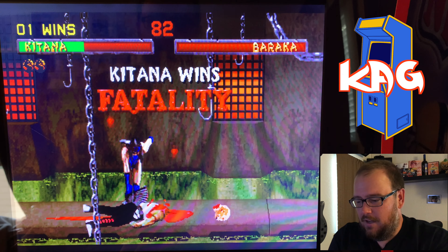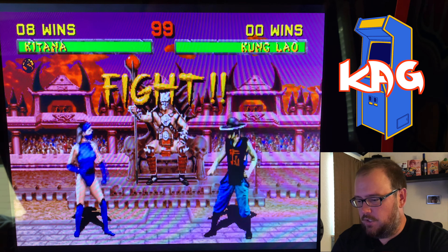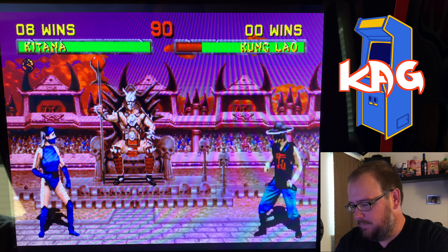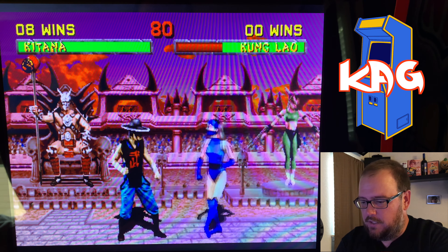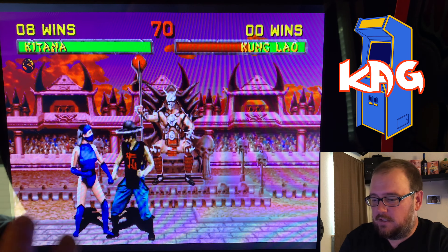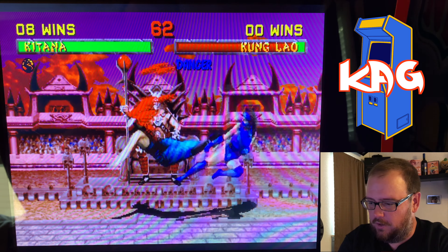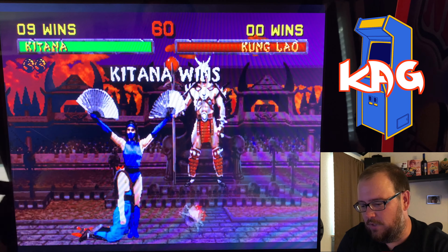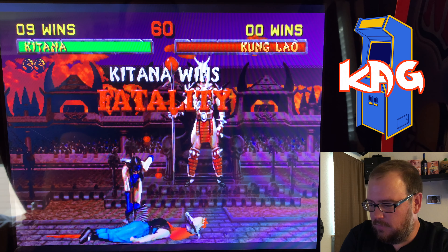I'm going to go with Kitana. Let's see if we can see a few different things in the background here. The tower is basically the same. I'll do a fatality here so you can see the selective darkening — it's really a nice feature. I really like these hacks. There is one for Ultimate Mortal Kombat 3, and I will do a video on that next. There is one coming for the original Mortal Kombat, which is cool.